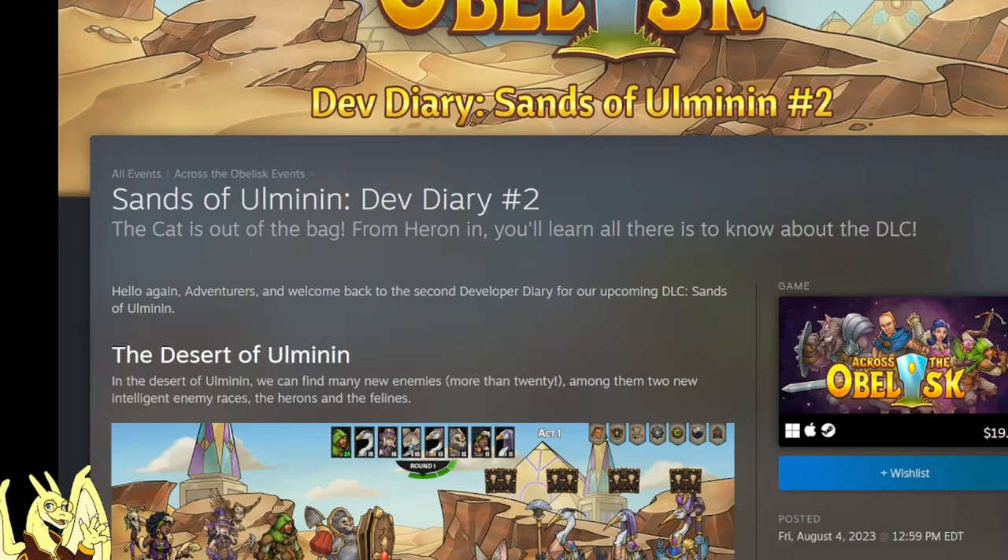Hey everybody, Cordon here. I'm going to be tiny in the corner as we read this new dev diary that just dropped today. It is the Sands of Ulmanen dev diary number two. The cat is out of the bag - from here on in you'll learn all there is to know about the DLC. Oh my god, the puns are insane, stop, you're killing me.